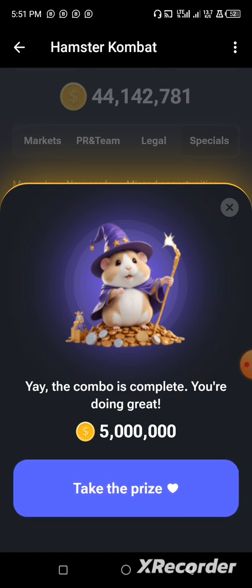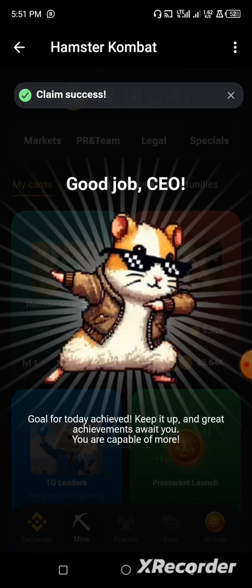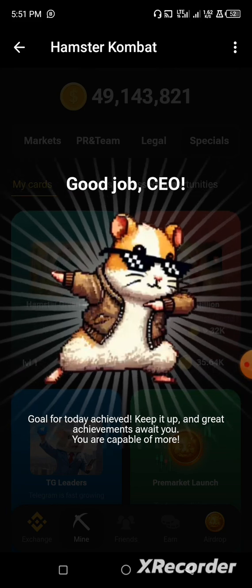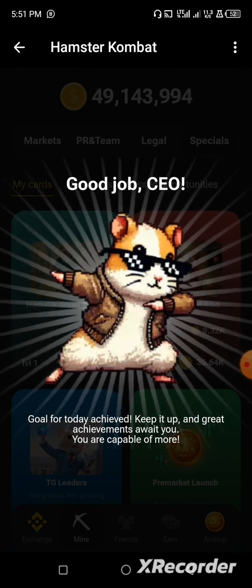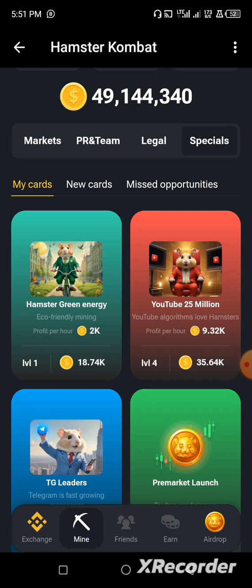Now click on 'Take the Prize' to claim your reward. Good job, CEO — our coins have been activated for today. That is how we activate our daily combo.